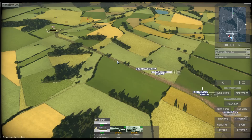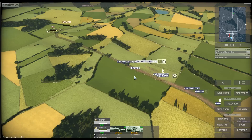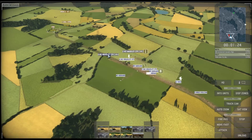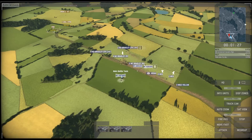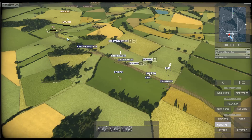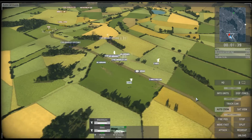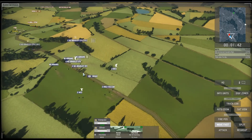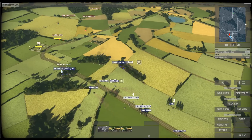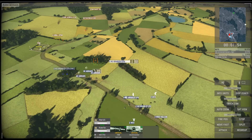Most of our units are low on ammunition and fuel, so the first task will be to take the enemy FOB and supply trucks just ahead on the road. This mission features the M2 and M3 Bradley fighting vehicles. They are the United States answer to BMPs, armed with a 25mm Bushmaster autocannon and some TOW anti-tank missiles.